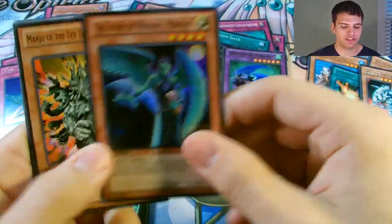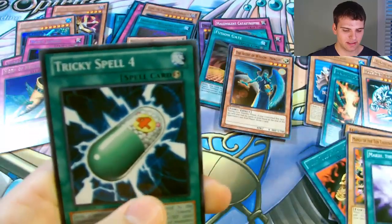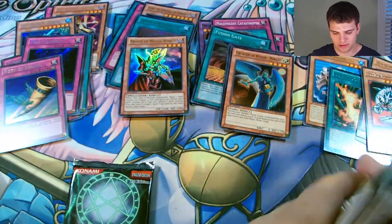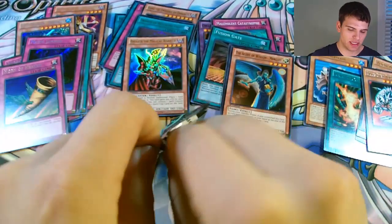Super Agent of Wisdom Mercury. Another Manju of Ten Thousand Hands, Make You the Magical Mist, and Tricky Spell 4. Now for the final Mega Pack of this Legendary Collection.